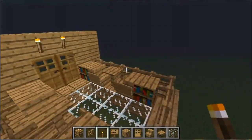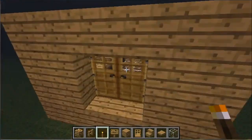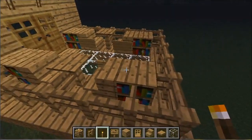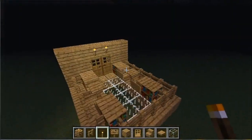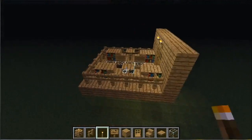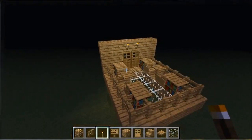That was pretty simple. If you have cakes or other items, you might be able to place them on the bookshelves to make it a little more decorative. That was just a quick guide on how to decorate your balcony — I hope you enjoyed this video. Like, comment, and subscribe, and I'll see you guys next time!